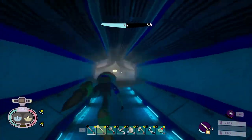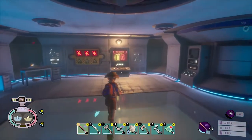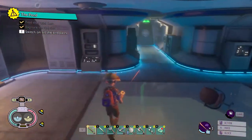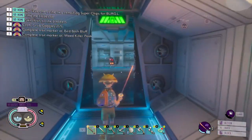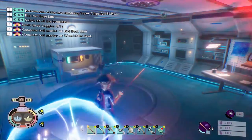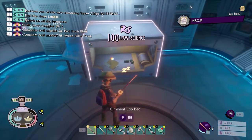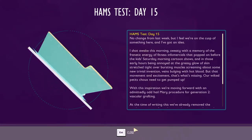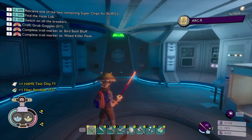Once you have unlocked the lab, run over to this power grid control and smack it — it's going to activate the electricity that allows you to activate the dials out there. You can come in here; there are some materials and a research note. Once you kill this guy, it did add some new animations to the spicy sauna. You can pick up the Ham's Test Day 15 research note, and there are some fiber bandages here if you did take damage.